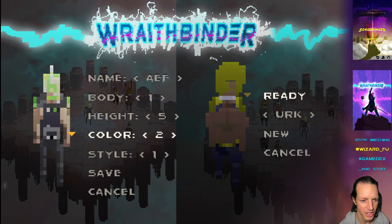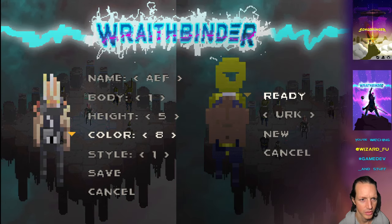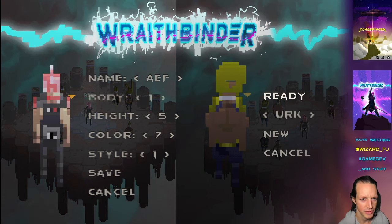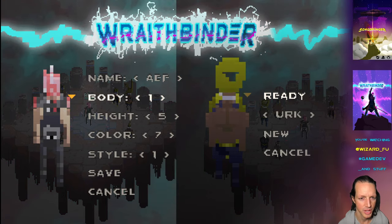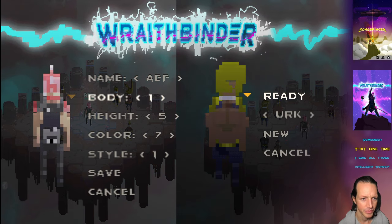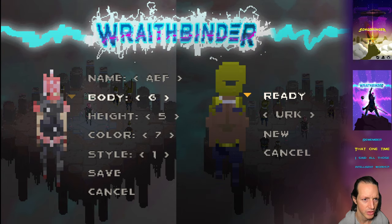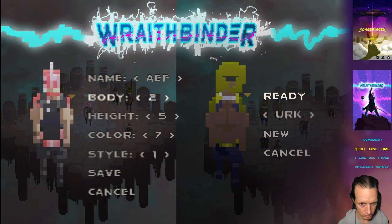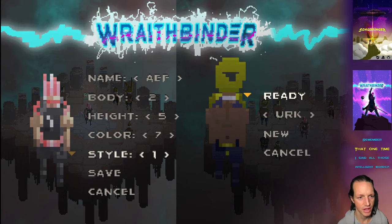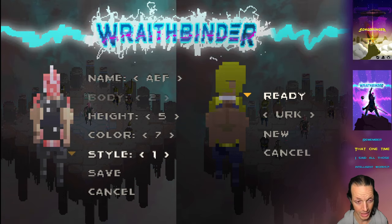We can change the character's color — I don't want him green anymore, let's do blue... or red. Aif seems like a red color to me. There are like six body types: three male and three female choices.